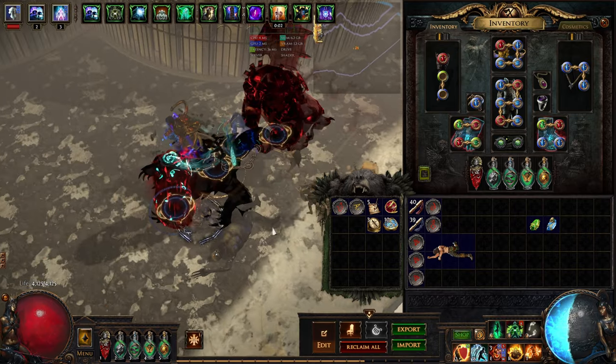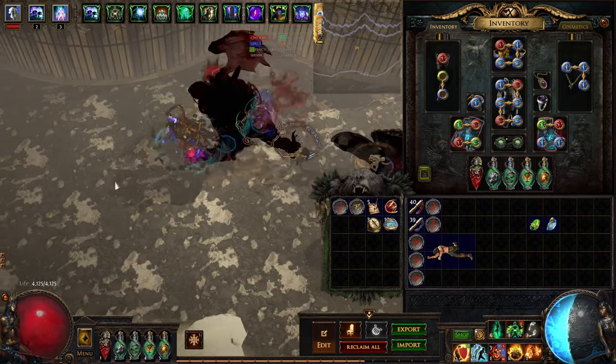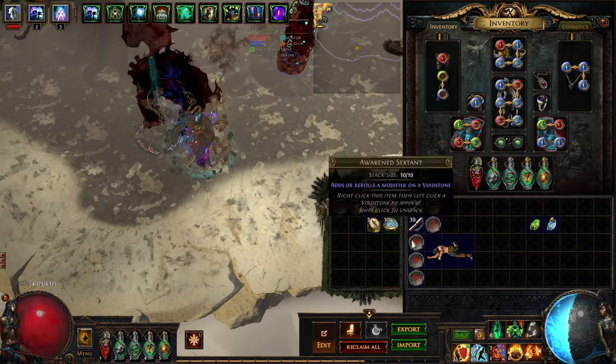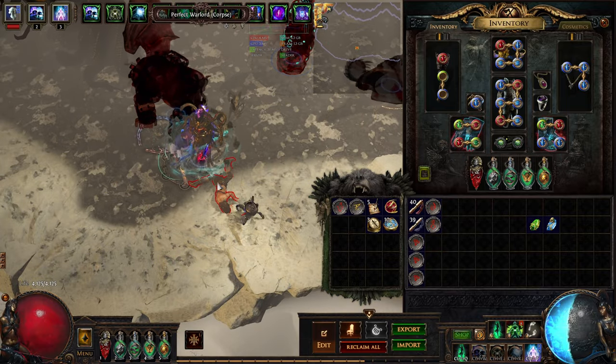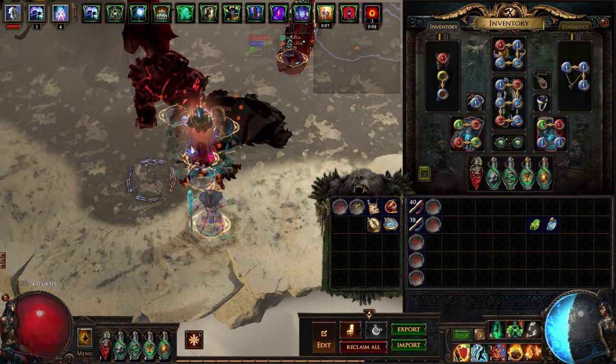So now I'm using all four Specters, and with the perfect Spirit of Fortune he gives me a lightning aura as well as makes the attacks lucky. So I actually rolled a bunch of Abyssal Jewels that have tier 1 lightning damage, as well as some life and some resist. Now my damage is feeling pretty good again, even against buffed Expedition mobs.